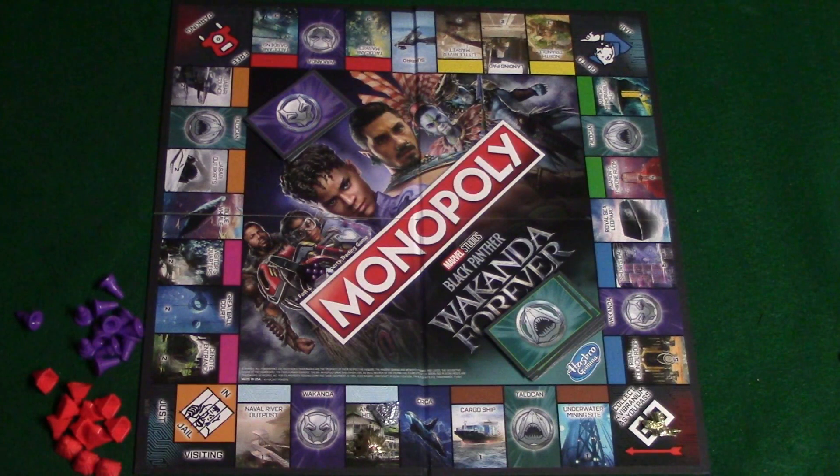If you land somewhere you have to pay money and can't pay, the first thing you can do is mortgage your properties to raise funds. Next, you can try to sell any buildings to raise money. If you can't do either of those things, you're going to go bankrupt and be out of the game. If a player knocks you out, you give them all your mortgaged properties, get out of jail free cards, and any cards you were keeping. If you owe the bank, you return all properties to the bank, cancel the mortgages, put those properties up for auction, and return any cards to the bottom of the deck.